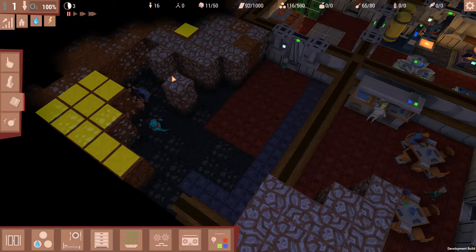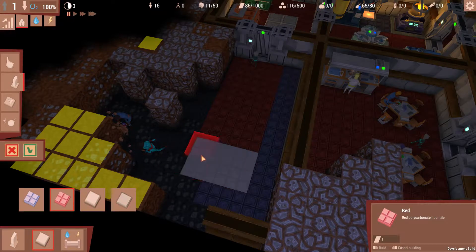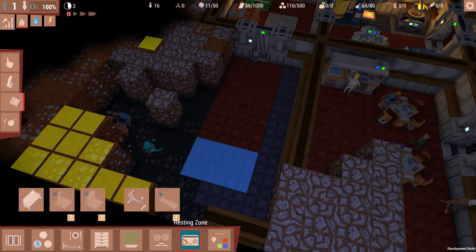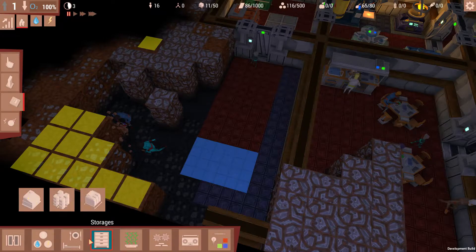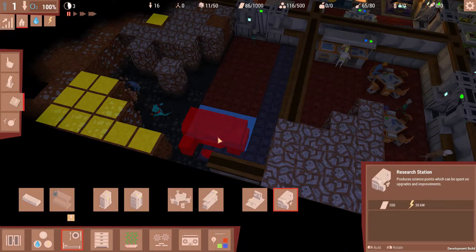What I want to do first is finish these tiles. I do want to have the research tables as well. Let's see — that should be under production... I've lost it now. It's not under life support. Production, farming, storage, residential zone. Okay, so the research station. Let's rotate that. I don't think we have enough resources for it — we need 200, so we need a lot more. How much does an infirmary cost? 150. Okay.